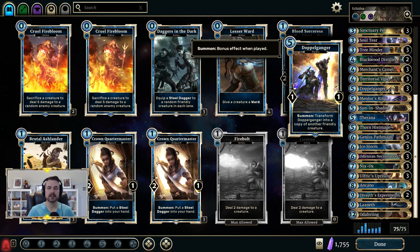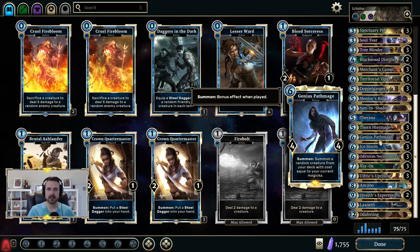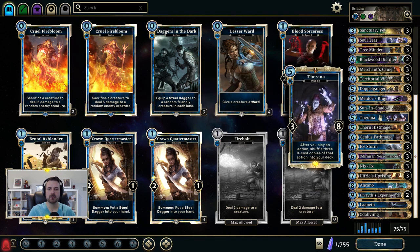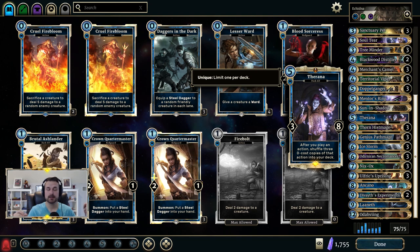For example, if you play Path Mage when you have 11 magicka and it finds you Doppelganger into Doppelganger into Doppelganger, you can keep copying your Path Mage. The only time that chain gets broken is if you find Sun and Shadow or Thorana. Sun and Shadow is in here to help you find combo pieces, or against aggressive decks maybe you need to find that Ice Storm. Thorana is in here mostly because you want to make zero-cost Uprisings, though sometimes Dark Rebirths or things like that are really important.